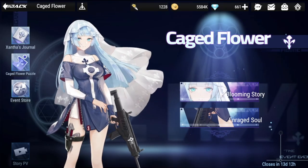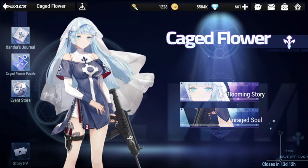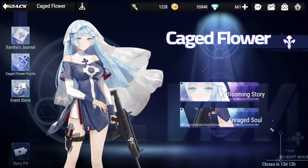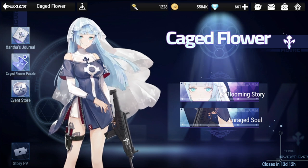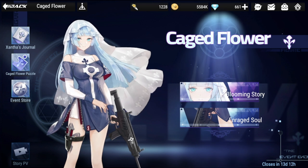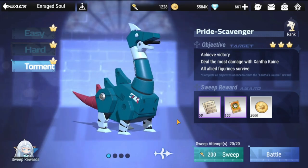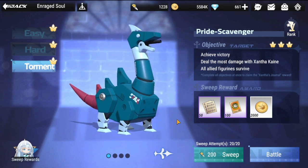Hey everyone, welcome back to Figure Fantasy. Good to be back recording this video. We have here Caged Flower going through Enraged Soul. As you can see, we are here at the Pride Scavenger.